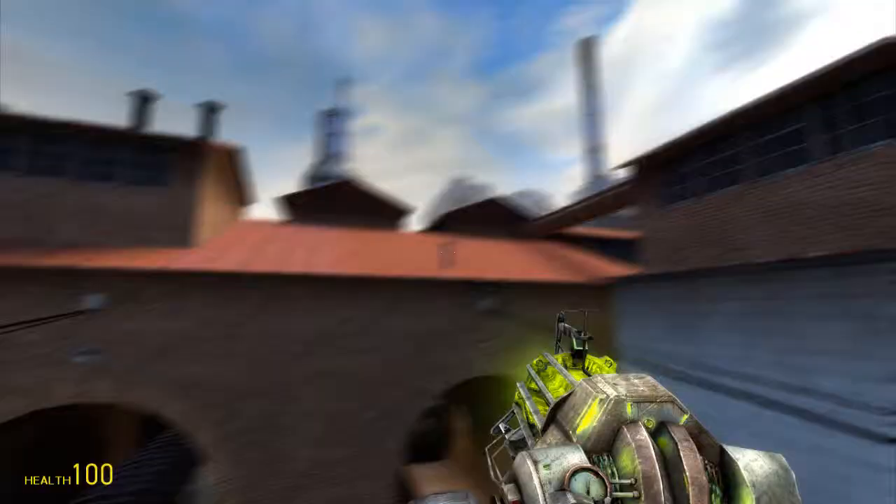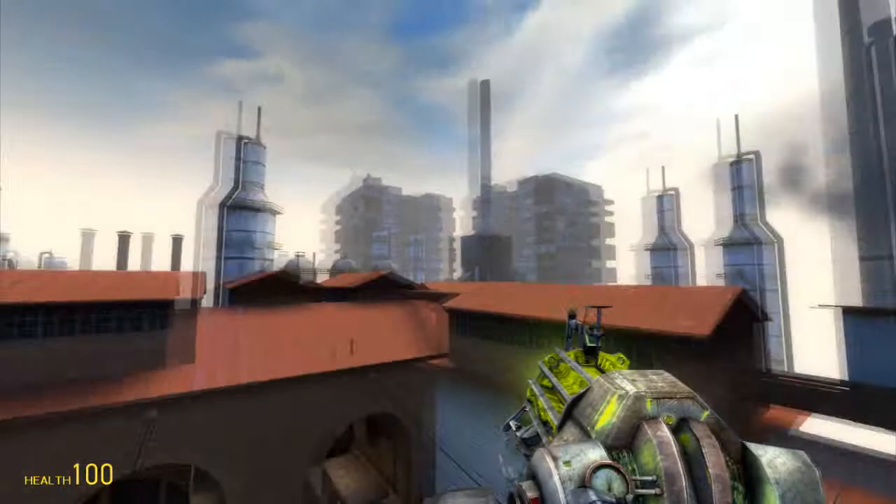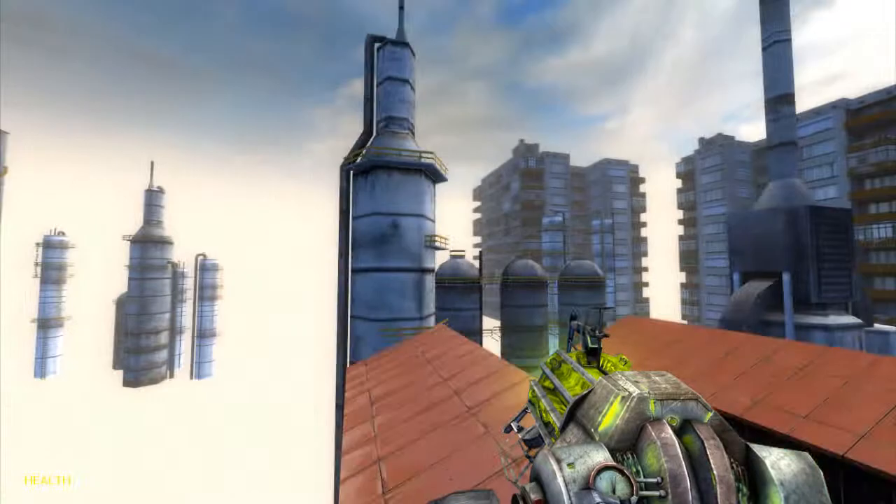On a lot of maps you'll see buildings that are not attached to anything - they're almost in the sky. As you can see when moving around, they move as well. They are actually 3D objects.